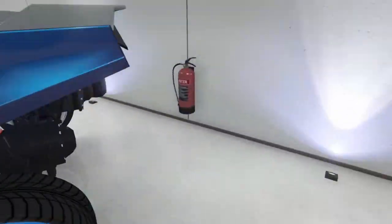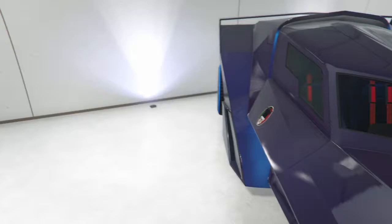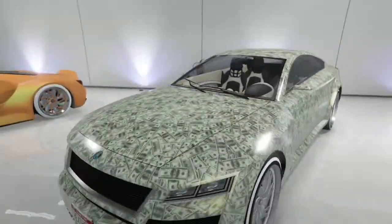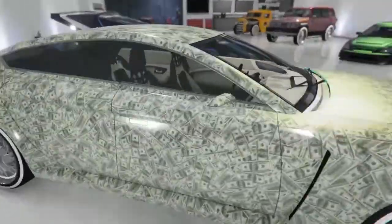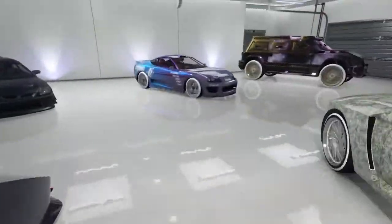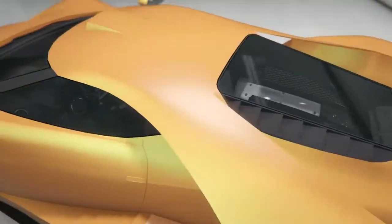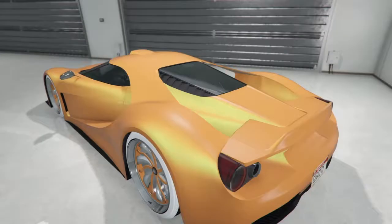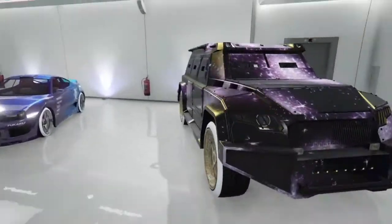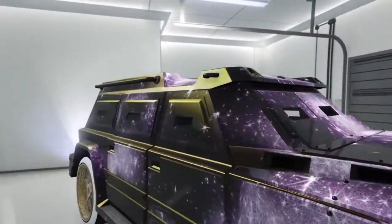We got the vigilante on Benny's with the wheels floating — it looks pretty cool. We got the revolter with the money print and Benny's. Also we got this peach-colored FMJ on Benny's, and a night shark on Benny's with a galaxy print.